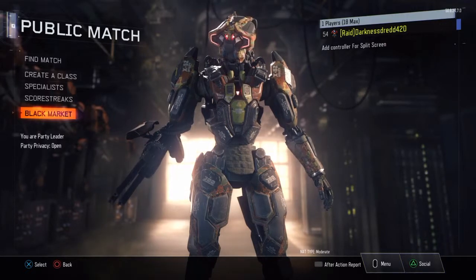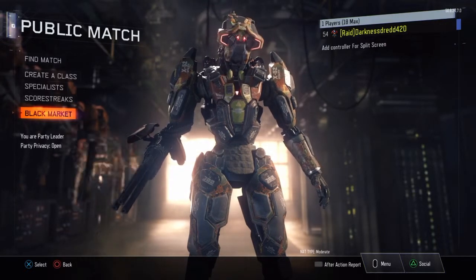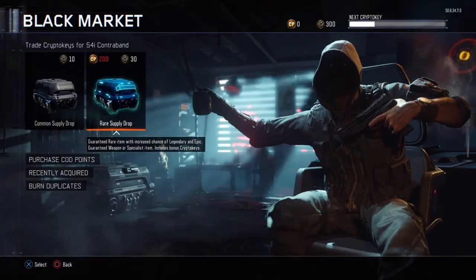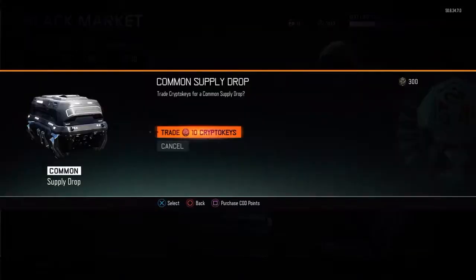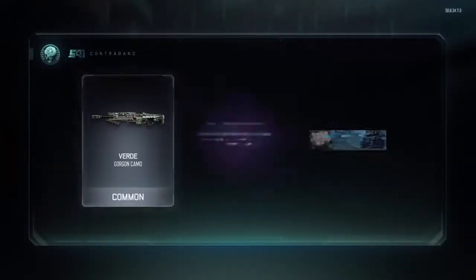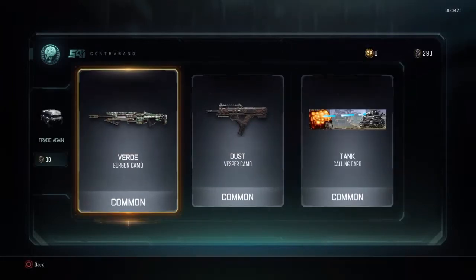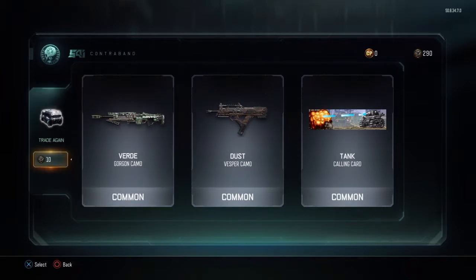What's up everyone, darkness dread 420 here with my 300 crypto keys. We're gonna jump right into it and start opening up the supply drops and see what we get. All right, here we go. This first one - vaird dust and a tank, okay, so two camos. All of them are commons.